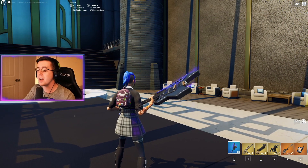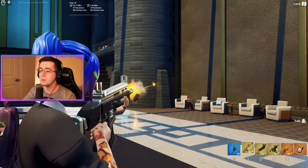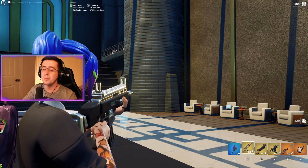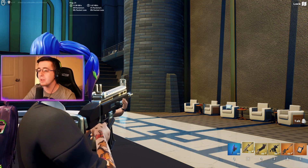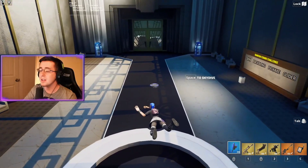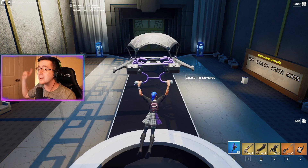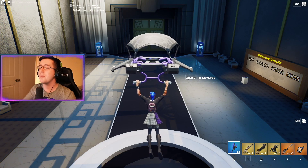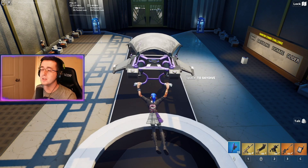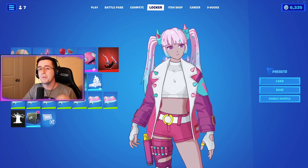The Assassin wrap brings out the black and silver from the leggings and boots, and the black matches the sweater on the skin. The Slipstream glider is actually a Twitch Prime exclusive from Chapter 1 Season 3, so many players may not have it, but if you do it looks amazing with this skin — just like the pickaxe, be sure to use it with Strider.